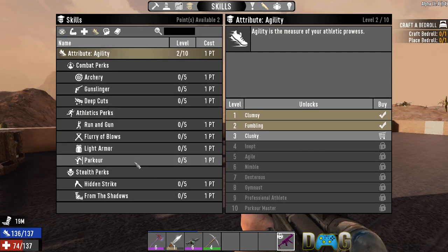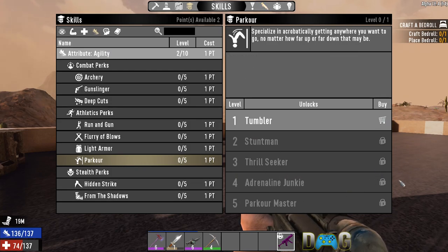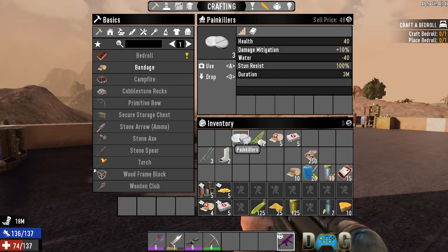One last trick to avoid breaking your leg: under your agility attribute, the parkour skill at levels 1 through 4 will help you take less damage when you fall, and at level 5 you won't break a leg at all.